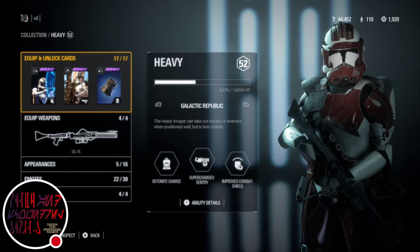So first, Improved Combat Shield. An improved version of the combat shield featuring additional health and quicker recharge. Retrigger action: undeploy shield.